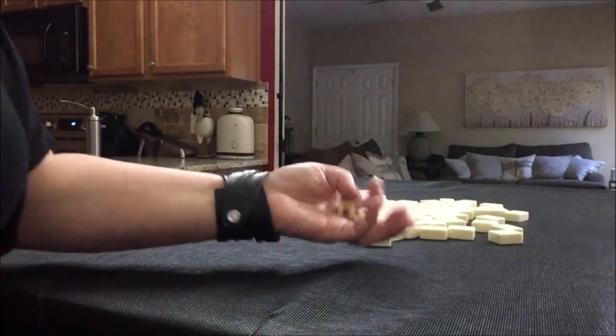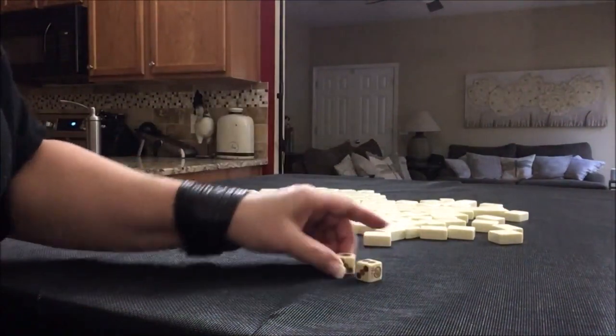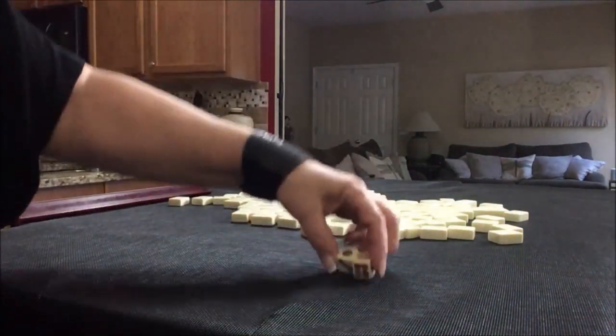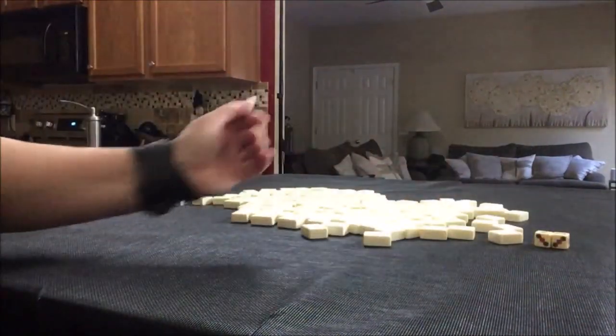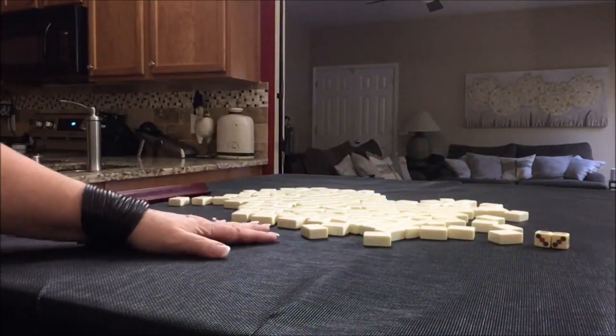We're going to roll these dice to determine which player we are. I rolled a three — we'll be West. I will get 13 random tiles.